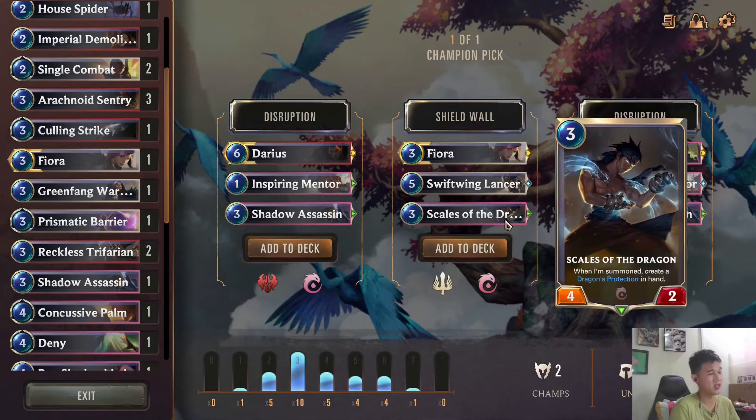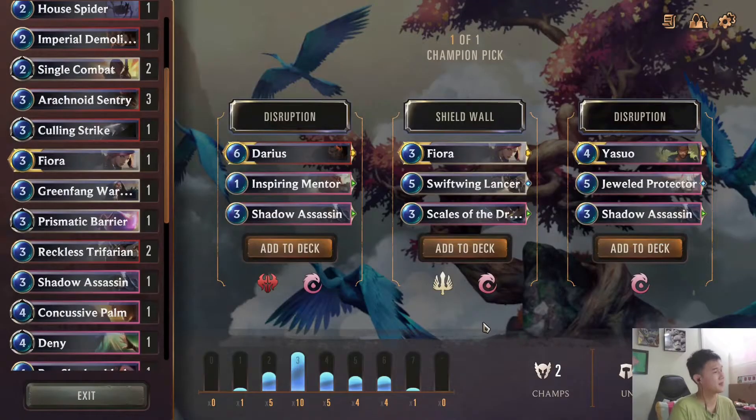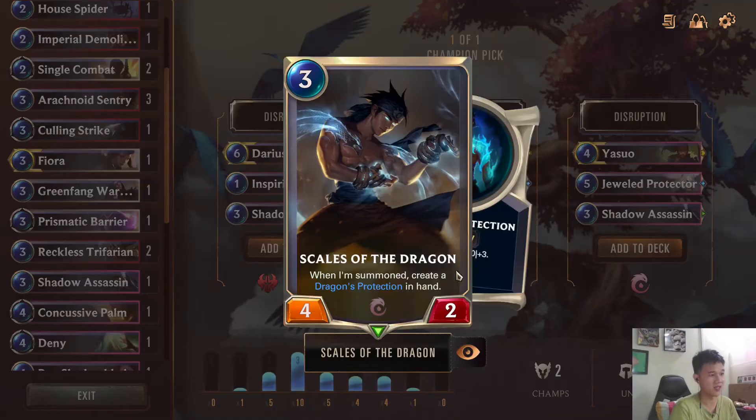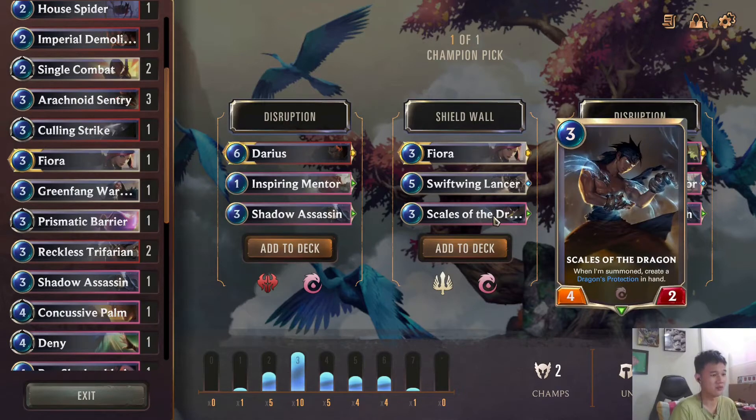Scales of the Dragon — we can most likely cast spells like Dragon's Protection on it, so it'll be like a 3/4 or 4/5, that's very good value especially in expedition. People hardly have a lot of removals that can deal with Scales of the Dragon.